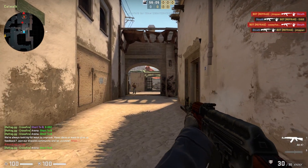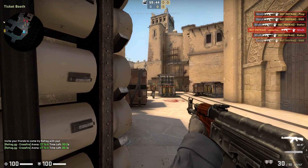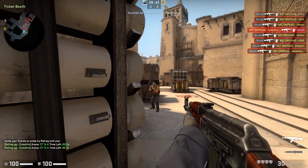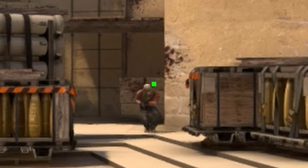In our first flickshot, we flick, then click. In our second flickshot, we flick, check where the crosshair lands, micro adjust if needed, then click. One is faster and less accurate, the other is slower and more accurate. So what should you be doing?